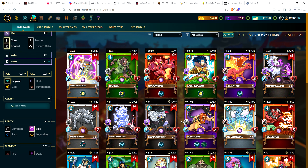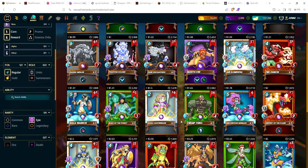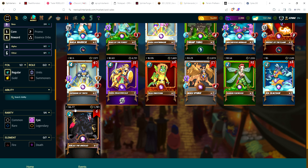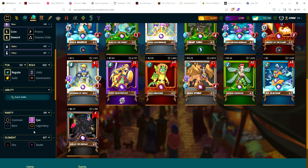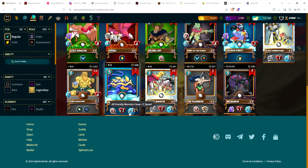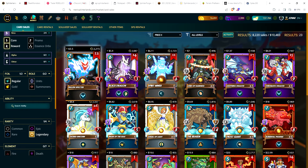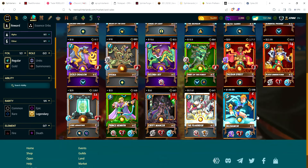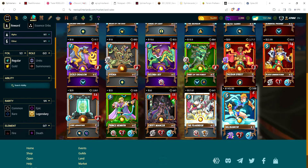Beta epics: cheapest is the Divine Sorceress at 56 cents. Most expensive epic is Jarlax the Undead at $6.77. Beta legendaries: cheapest is the Fallen Specter at $3.50. Most expensive continues to be Valnamor sitting right at $150, where he's been pretty consistently for the last month and a half.